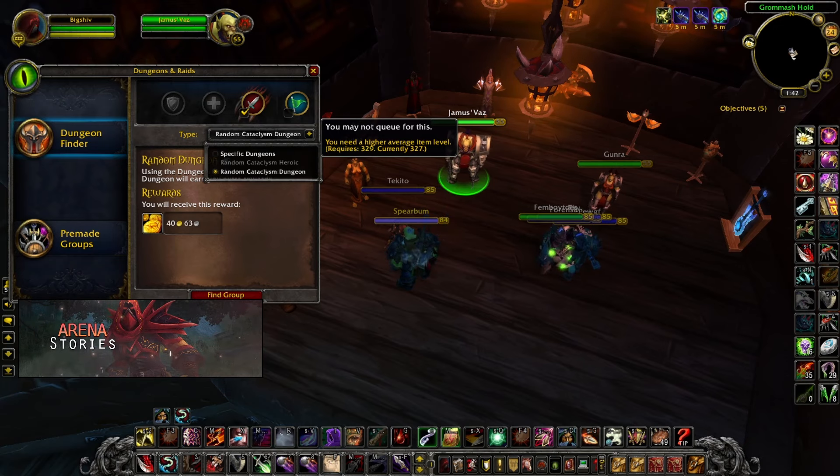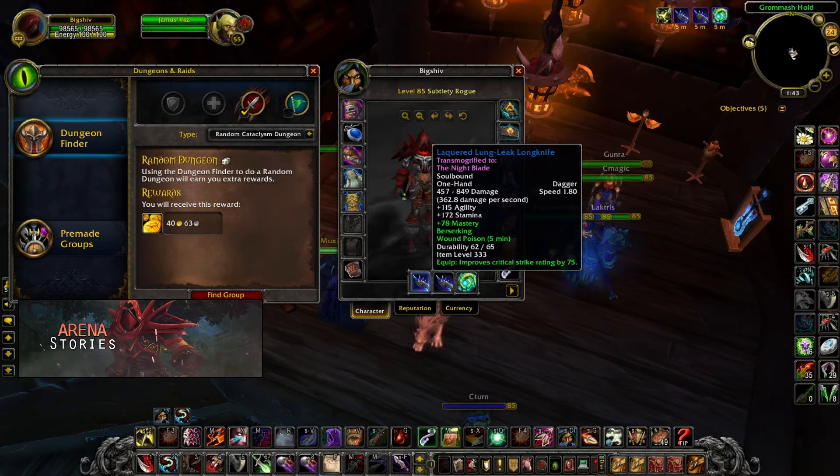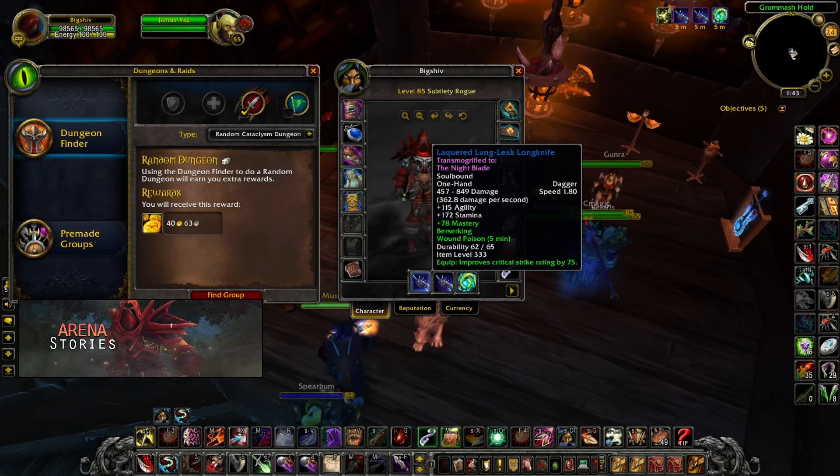Before heading there, if you are below level 85, I would highly recommend getting the dagger Long Knife. You can get this from the Twilight Zone — it's a small quest chain you unlock at level 84 by going into any major city. It's the same concept as the TBC Ring of Blood quest chain, where you need five team members to kill bosses. You do get the dagger, and it is extremely good — 850 damage, which scales with Mutilate and Ambush, making it great for both PvP and PvE.